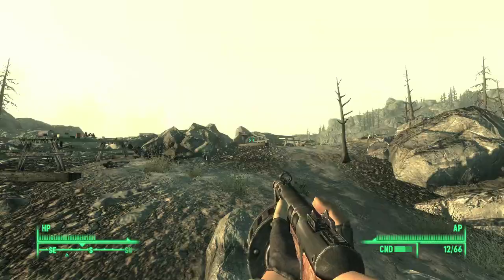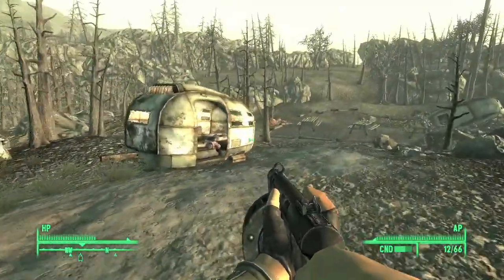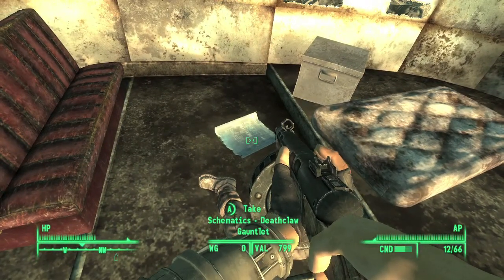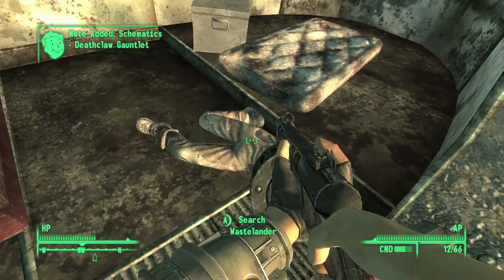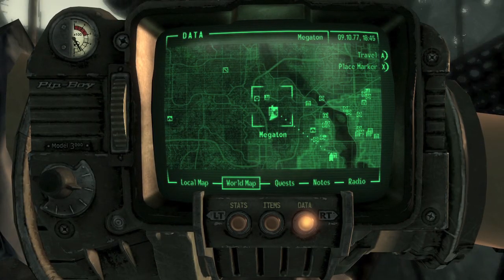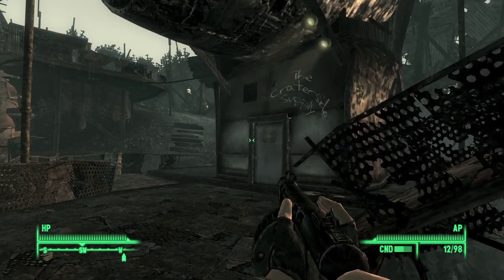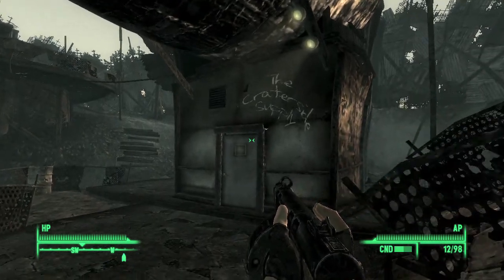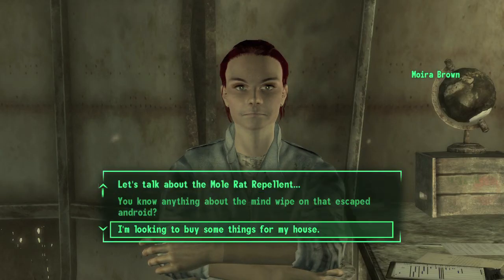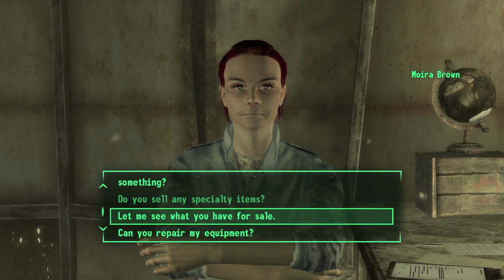Blueprint 6 is going to be over in the lower west corner of the map at the Francis Scott Key campground. There's going to be a Deathclaw right here defending this trailer. Once you take care of him, you can grab the blueprint next to this dead guy. Blueprint 7 is found in Megaton in the supply shop and will cost about 1,600 caps, so make sure you have some money before you buy it.